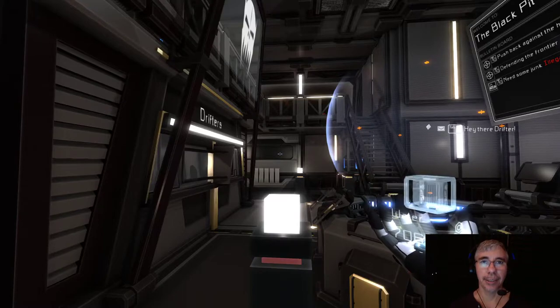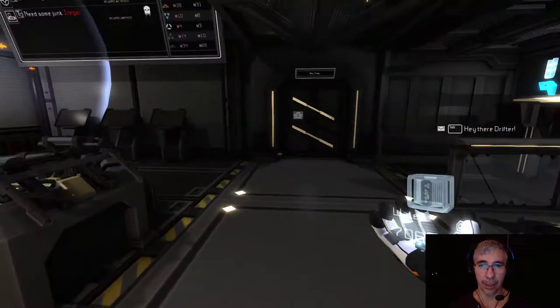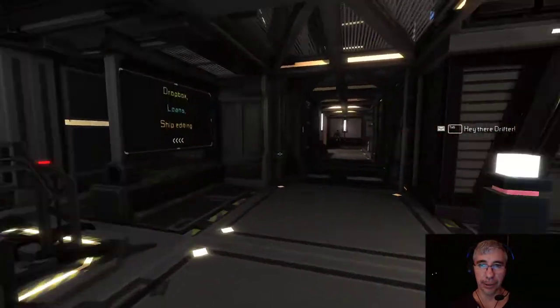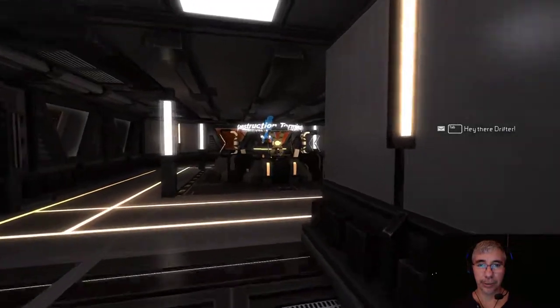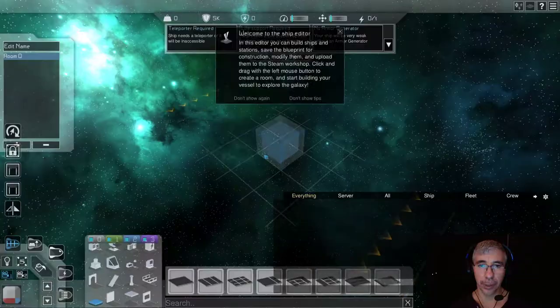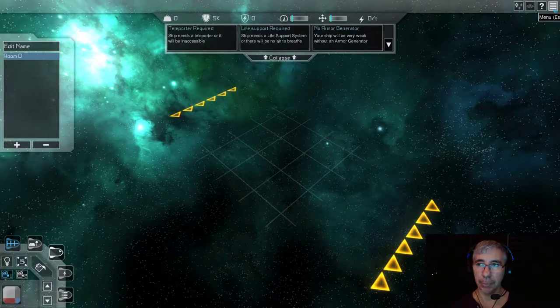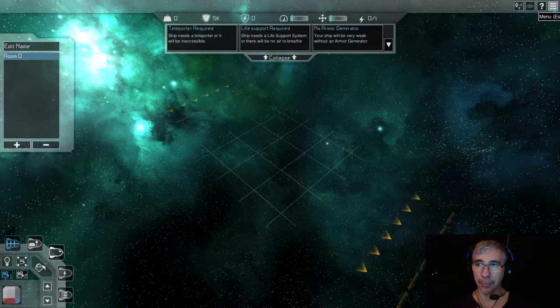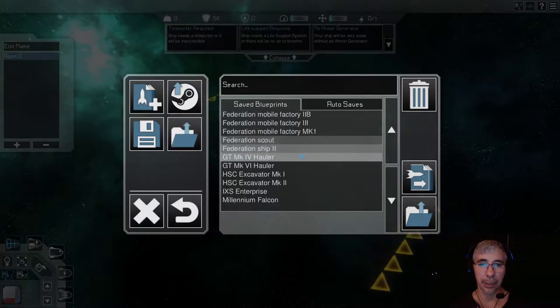Hi gamers, I'm Cyber Settler and today we're playing Interstellar Rift. Today we are doing something special. I have designed a very special ship and I want to show it to you. We are in the Black Pit - this is the base of the drifters, the pirates and smugglers.